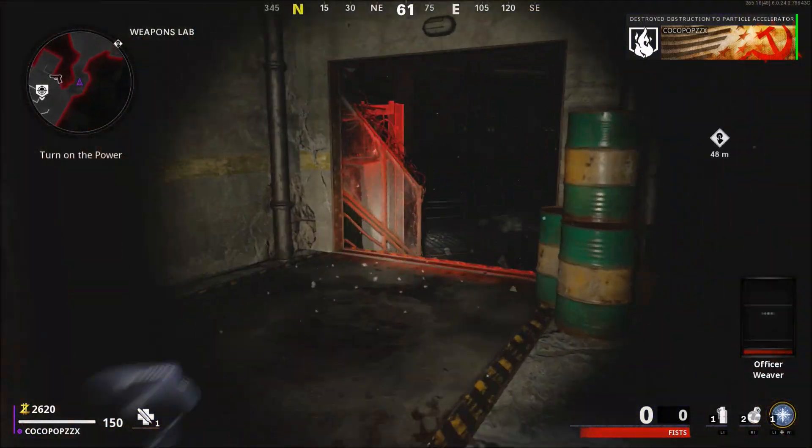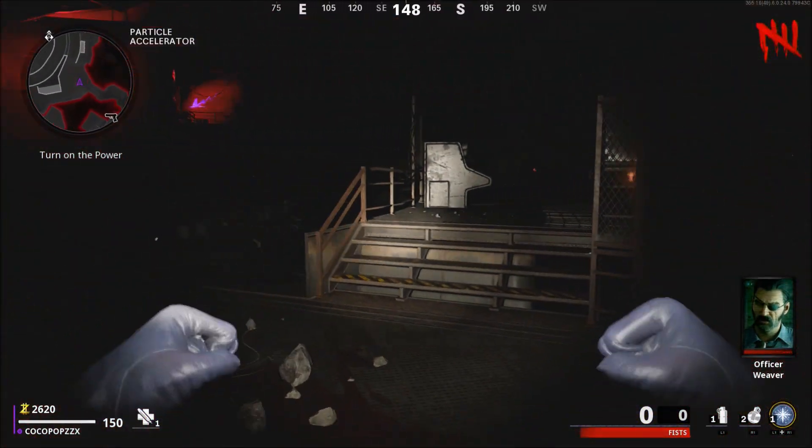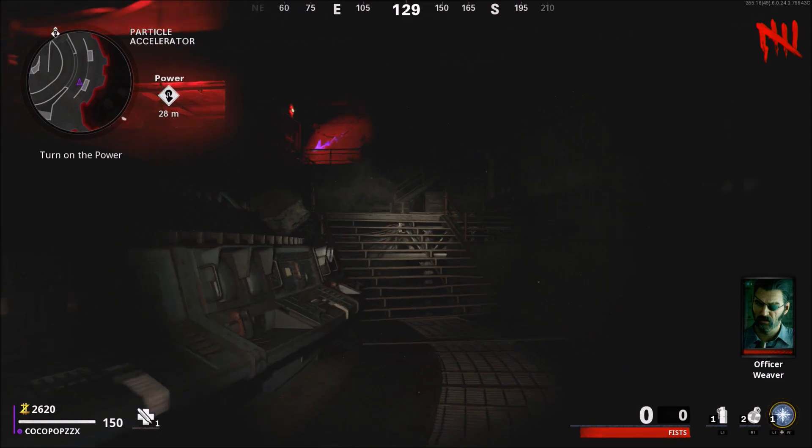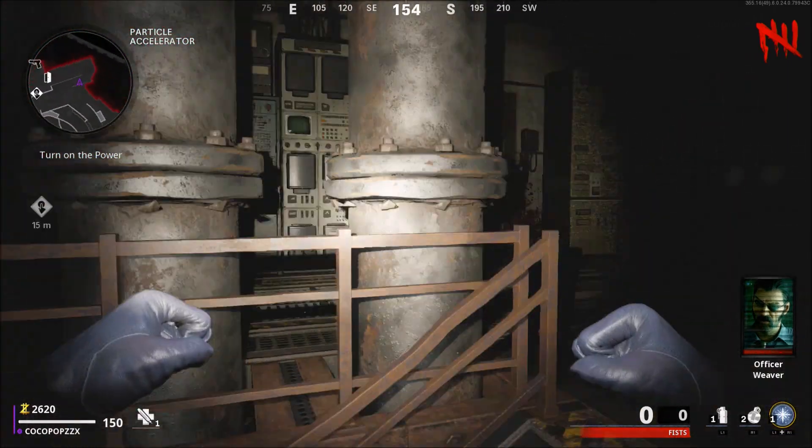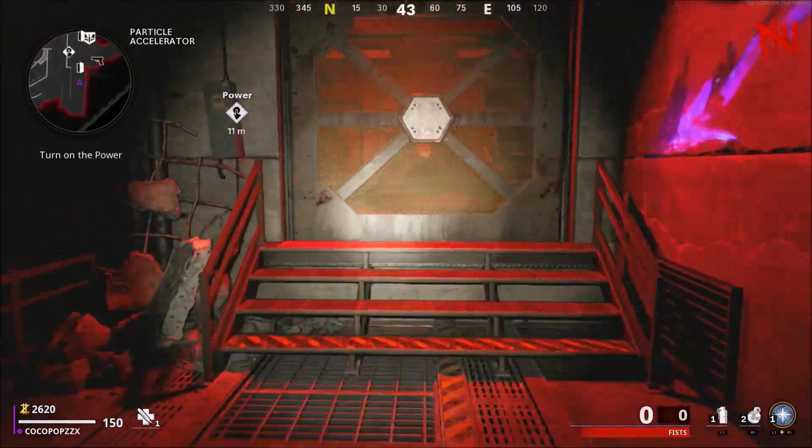Now this is really close to the power. What we're going to do is take a right. You're going to see that glowing light up on the wall right there indicating where the power location is. Go ahead and simply open up this door right here and it's going to have the power switch right here.